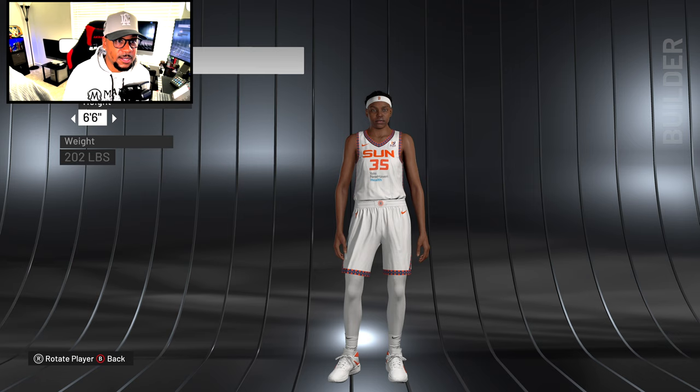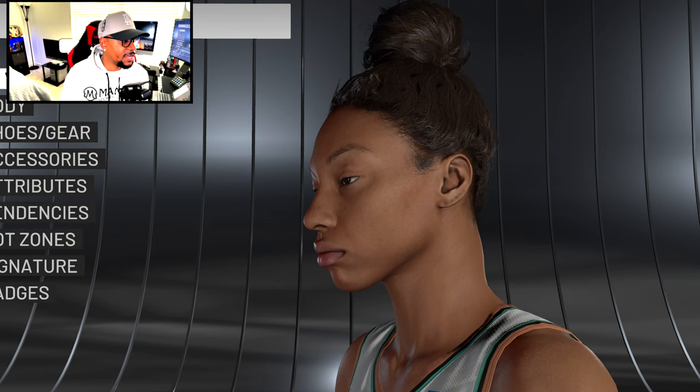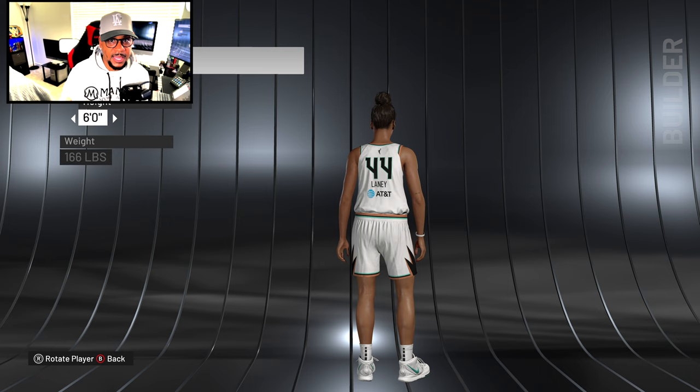Betnijah Laney — she was going crazy last WNBA season with highlights. This face looks like her. From the side view it looks great — the lips and ears are down to a T. Going to the body, there's a tattoo above her elbow on the right arm. This looks really good.